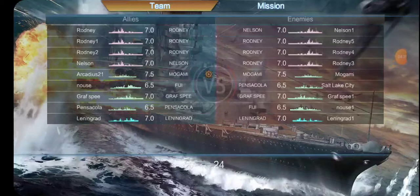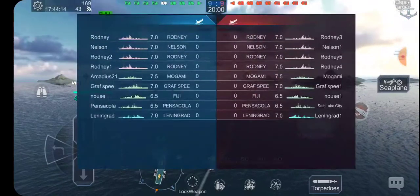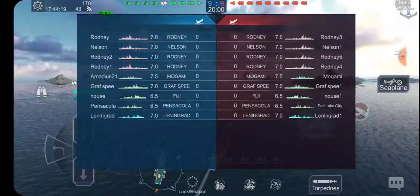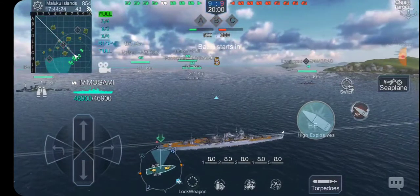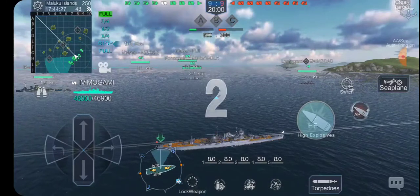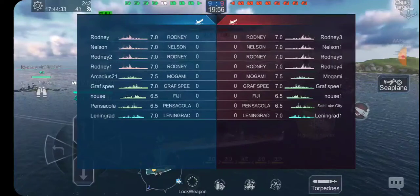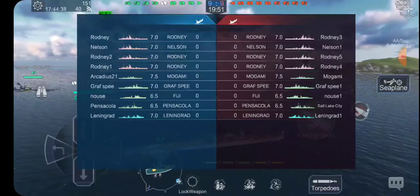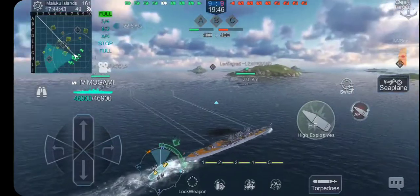Alright, here we have ourselves a game — four battleships, four cruisers, one destroyer. Now, there are a whole bunch of Nelsons and Ronnies in this game. The fun thing about these is that if you're able to get their broadside with your armor-piercing, especially in this ship, you can do quite a bit of damage. There's no carrier, which is good because she does not have good AA defense no matter what. All of the cruisers here are easily citadeled if you get broadside. And Leningrad — well, it's a good ship, but not much of a threat.